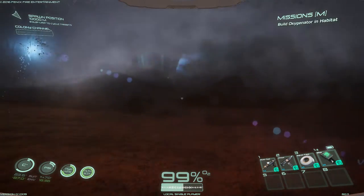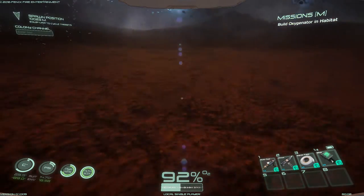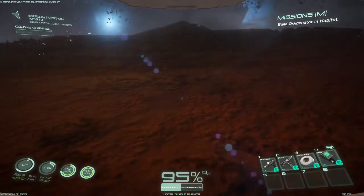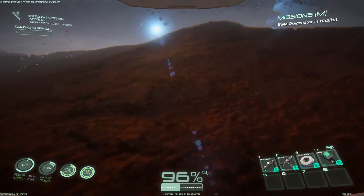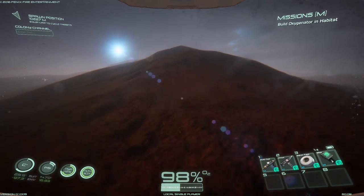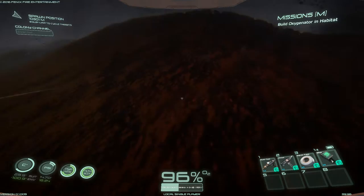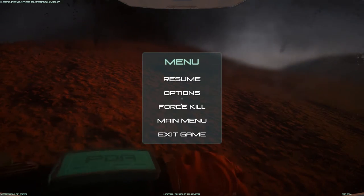I have hit 10,000 meters away from my spawn point and we 100% chose the wrong way to go. There is nothing — no aliens, no resources, no anything. The farthest we'd ever been before was about 1,200 meters. Besides the occasional rock, there's absolutely nothing here, so I think it's time to embrace the sweet release of death. Force kill.